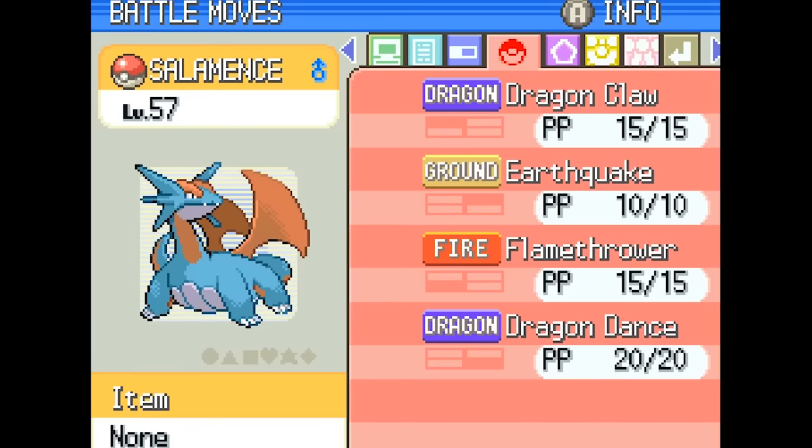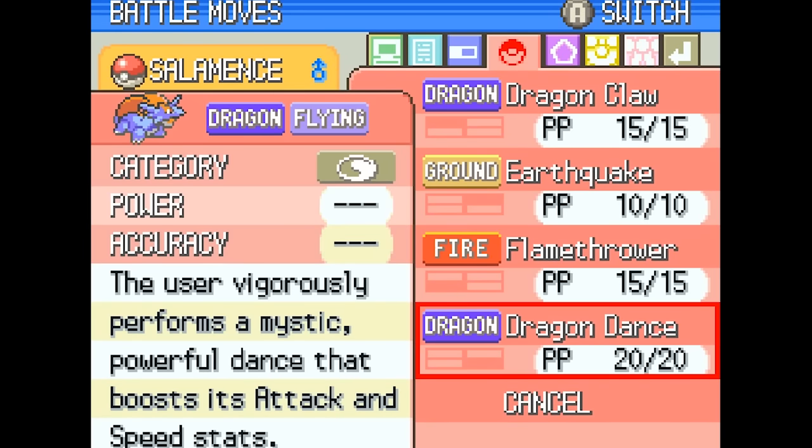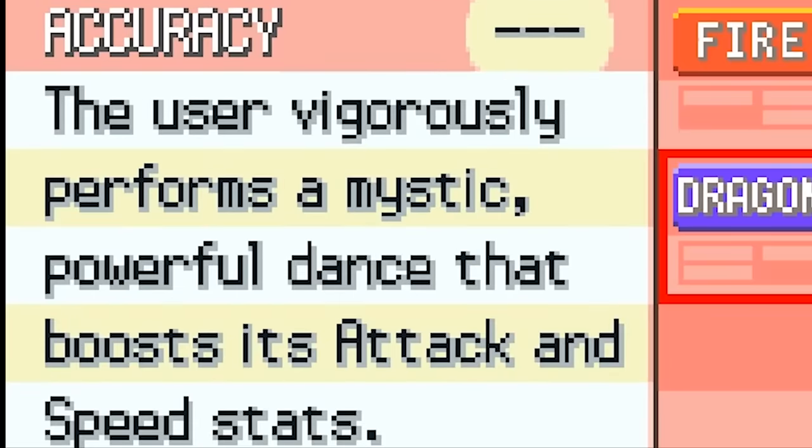But once I started learning about competitive Pokemon and online battles, that's when I really started to appreciate non-damaging moves. My first real experience with something like this was when I learned about Salamence and the move Dragon Dance. Dragon Dance is such a great move since it boosts not only your attack but also your speed, and Salamence is already a fast and strong Pokemon, so combining the two together makes it into a super powerhouse.